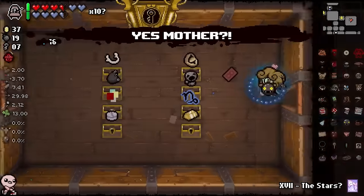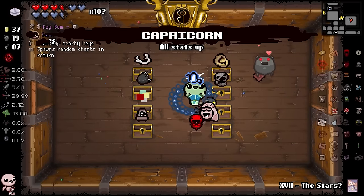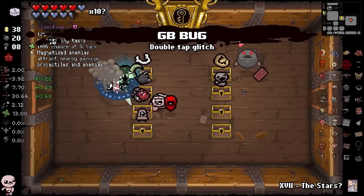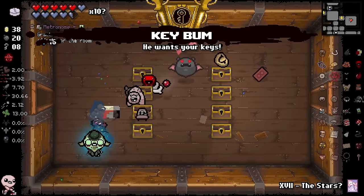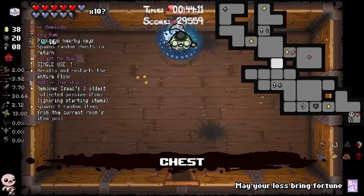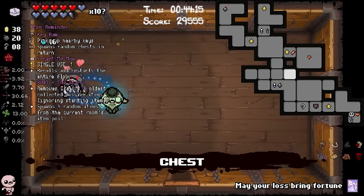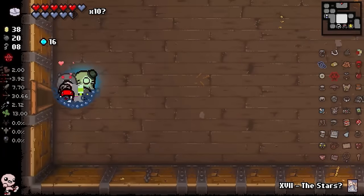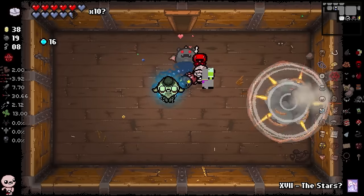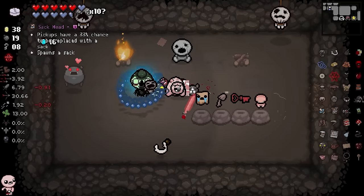Mom's Wig gives me mom transformation. I'll take the Forget Me Now and then I'll take all this good stuff. I need to use the reverse stars now, I believe. But now that I'm thinking about it, wouldn't I just lose Spirit Sword? I think when I started the game, it gave me Spirit Sword like physically. If this removes my Spirit Sword, I'm just gonna end the run, because I don't want to play the run without Spirit Sword. But if it removes not Spirit Sword, then we'll continue forward. Boom. Do I still have Spirit Sword? Oh, I do. We're good. We got Red Key.